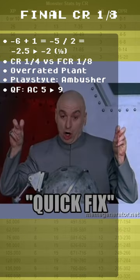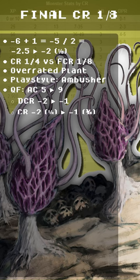Quick fix: AC 5 to 9, shifting DCR from negative 2 to negative 1, and CR from negative 2 to negative 1.